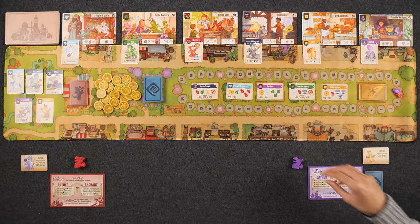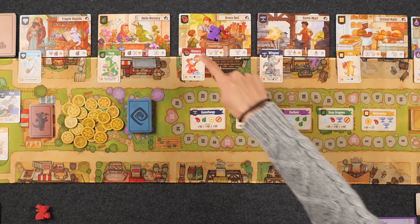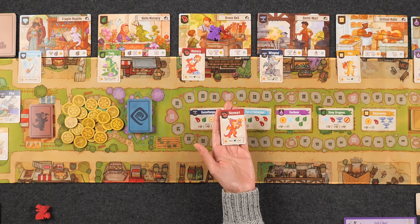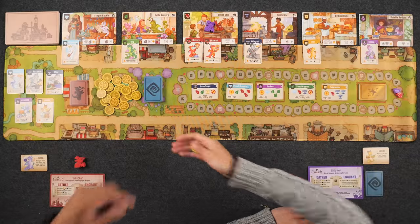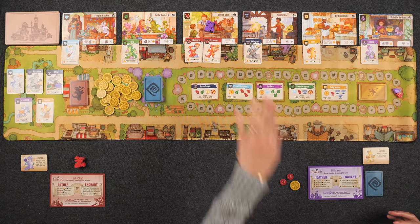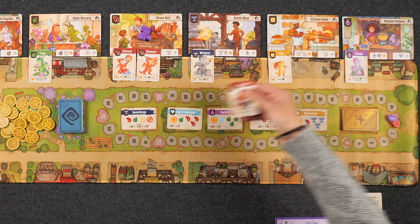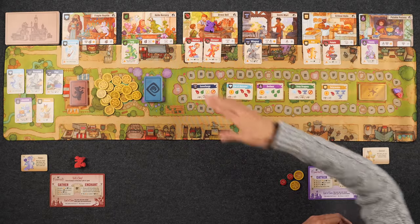Monique's first turn: she visits Draco Bell and gathers two meat. She places Skewart — a meat dragon — in the middle spot, gaining a coin. Using the fire up ability, she then places another dragon, Potato, at Critical Roles, which also has a meat spot, earning another coin. There's no shop ability on this starter shop, so that ends her turn.